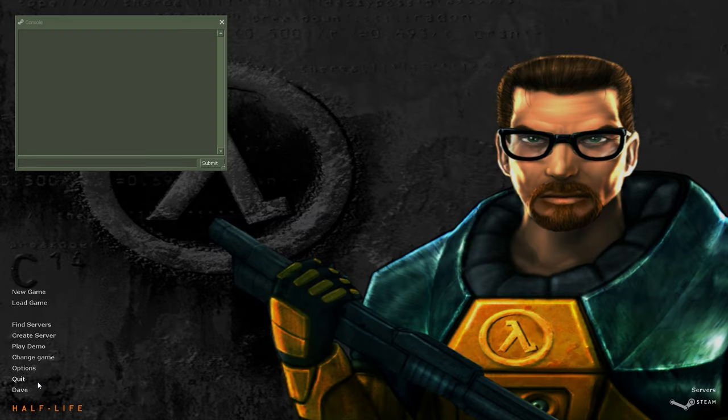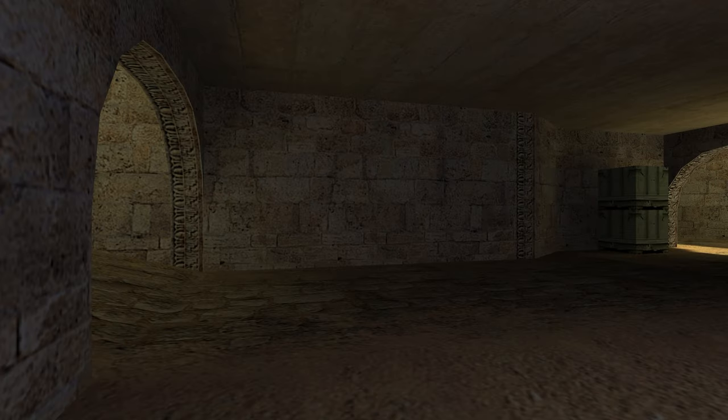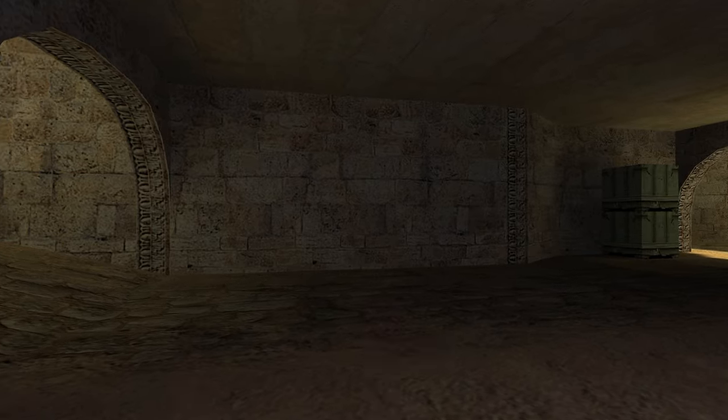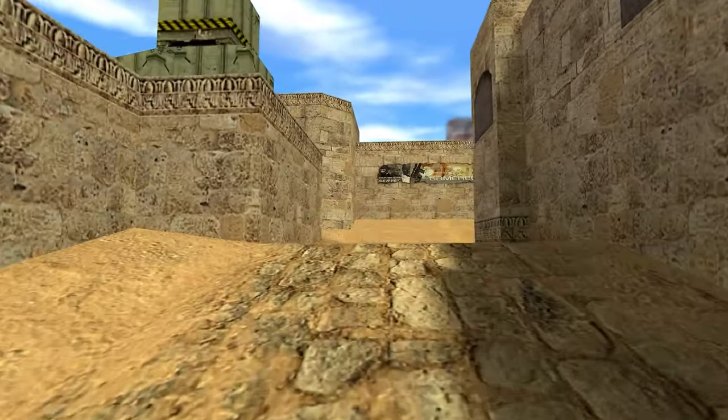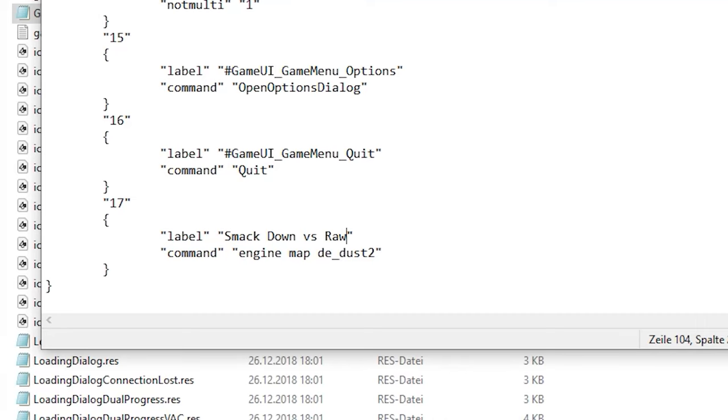Launch the game, click on Dave, and — I forgot to put Dust2 into the Half-Life folder. Just be sure the thing you want to launch actually exists in the files. But in principle, you are free to launch all sorts of nonsense straight through the main menu.